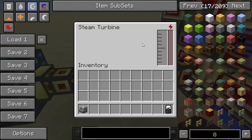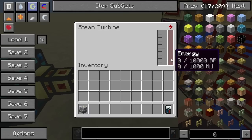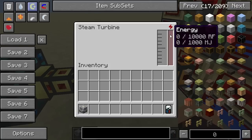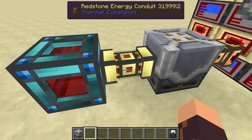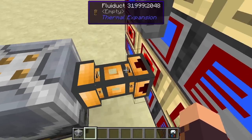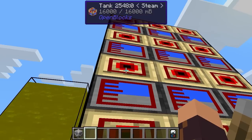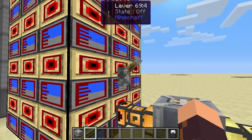Let's have a look at the Steam Turbine. It's a very basic setup - over here you have the internal storage for steam, and to the right we have the energy bar showing how much energy is currently stored in the block. This will only fill up if there's nowhere for the energy to go. I have a Redstone Energy Conduit which will carry Redstone Flux into the Resonant Energy Cell, and a fluid duct setup transporting steam from the tank into the Steam Turbine.